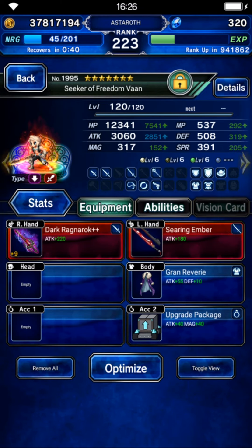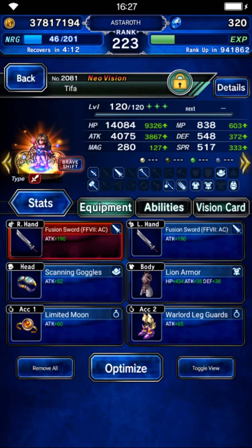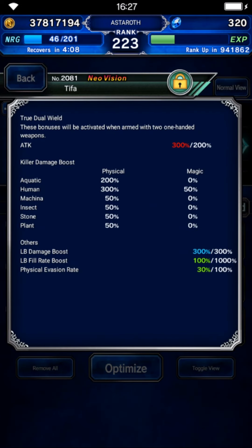Starlight Irina will be a human killer buffer and skill finisher. Not only that, she's going to do 130% light imperil. We're not going to use her in her base form, so you don't need to gear that. On her brave form, focus on physical human killer and her attack. Having her magic is very good but you don't need to focus on that — just gear her for attack as much as possible. T5 will be a limit burst finisher, and because this is a 3-turn kill, you don't need to worry much about limit fill. On her brave form, gear her for human killer, limit burst damage, and attack — she has 300% on human killer and limit burst damage.